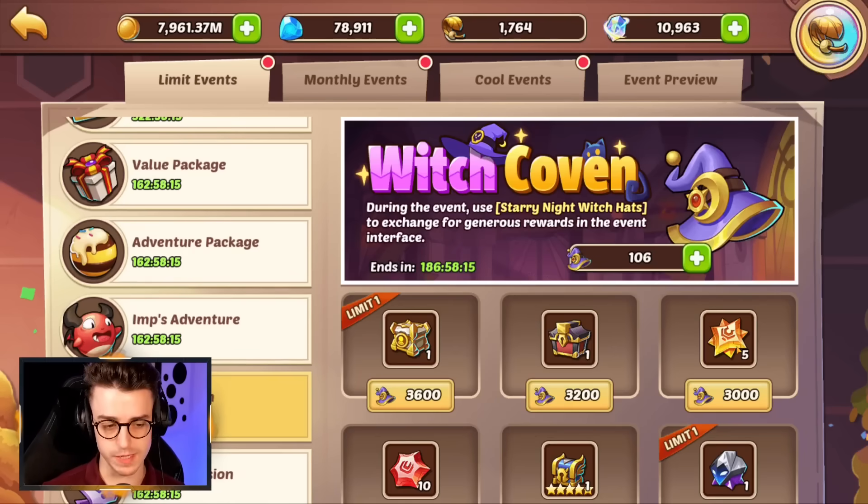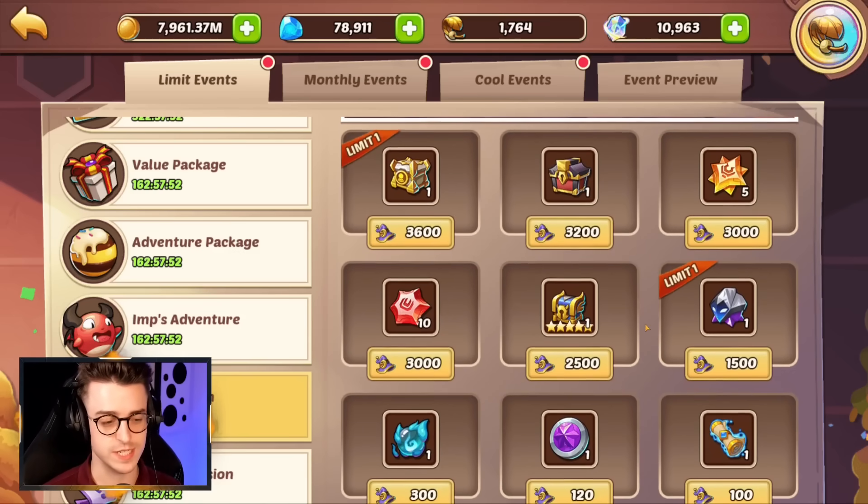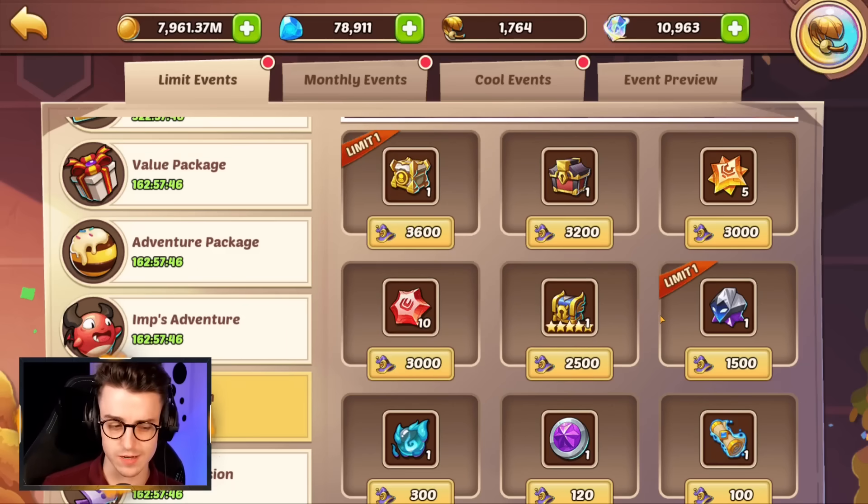The Witch Coven has got a lot of people upset. This Campaign Loot Drop Store is significantly worse than last time. Last month we were getting loads of cool stuff, including treasure train item chests and the new origin artifact chests. Unfortunately, all of that has been removed. Also, Starspawn cores have returned to their normal price of 3,000. In my opinion, this is a step backwards from DH Games, and it would be nice to see the new shop return. I'm really not happy with this change and would love to see last month's shop become the norm.